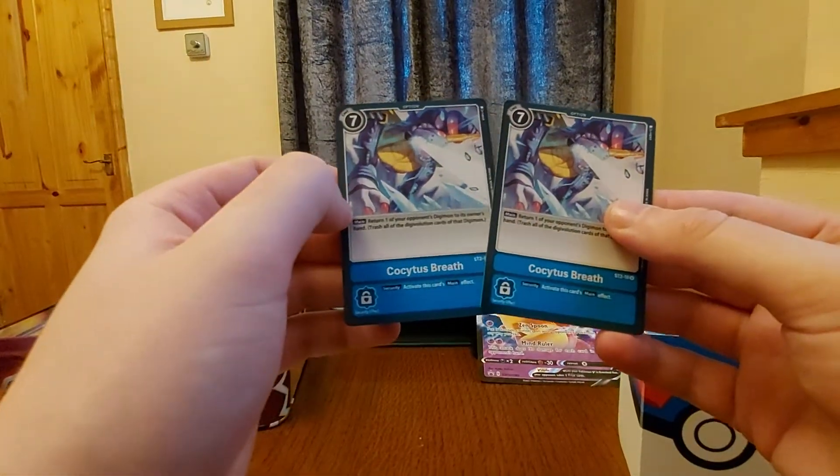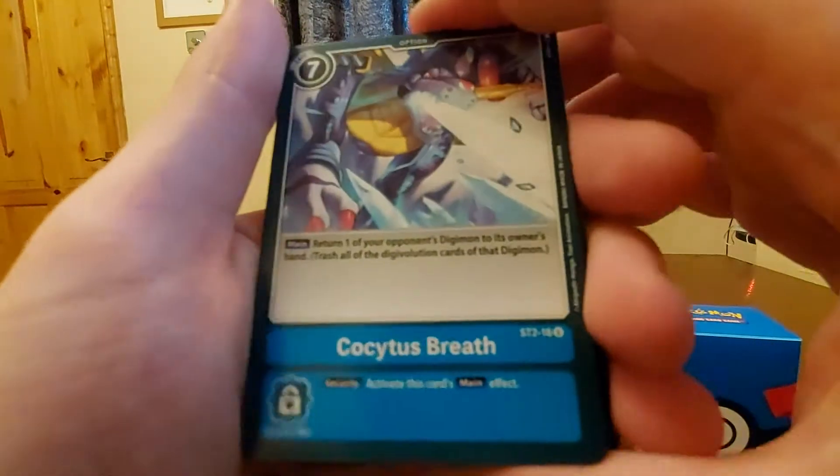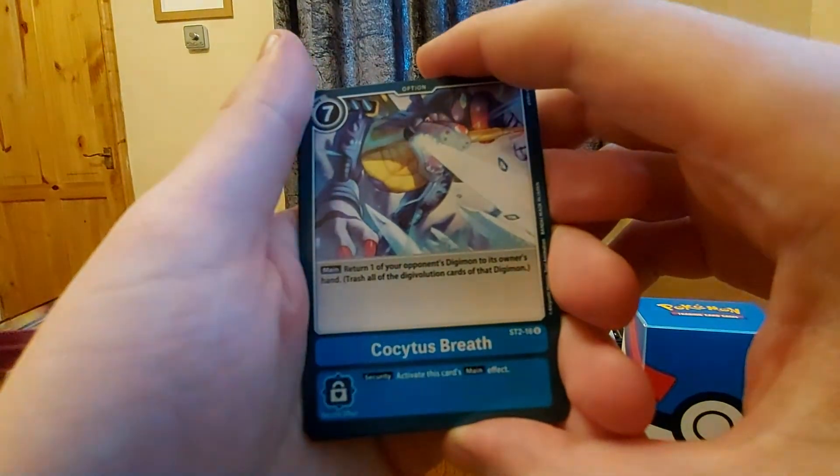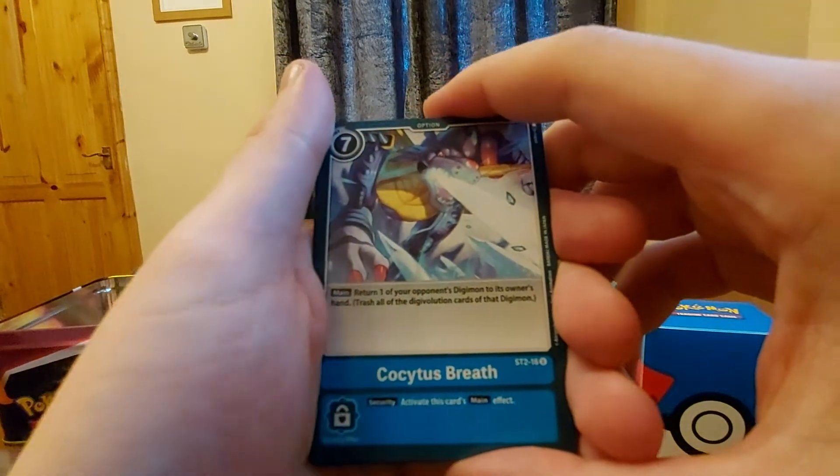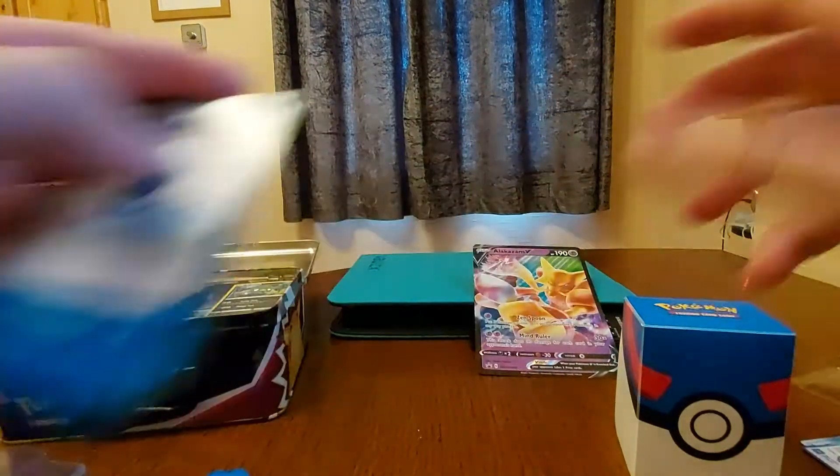And lastly, two Coyote's Spurts. Return one of your opponent's Digimon to its owner's hand — kind of like the Cheshire Digimon effect. That's brilliant. And it's the security main effect as well.